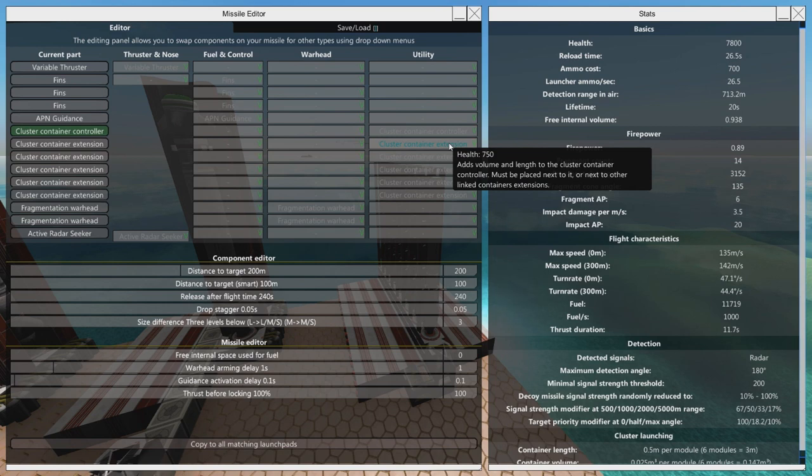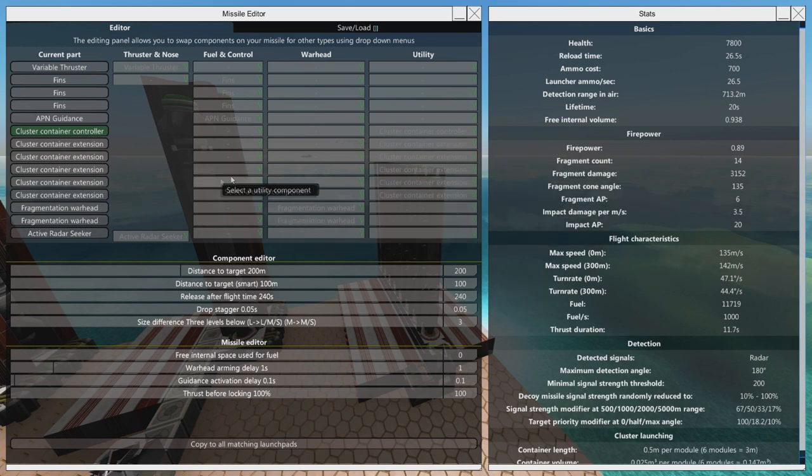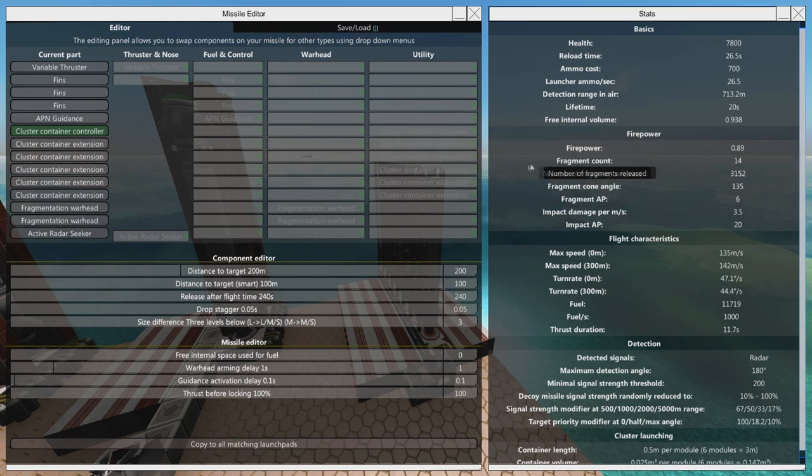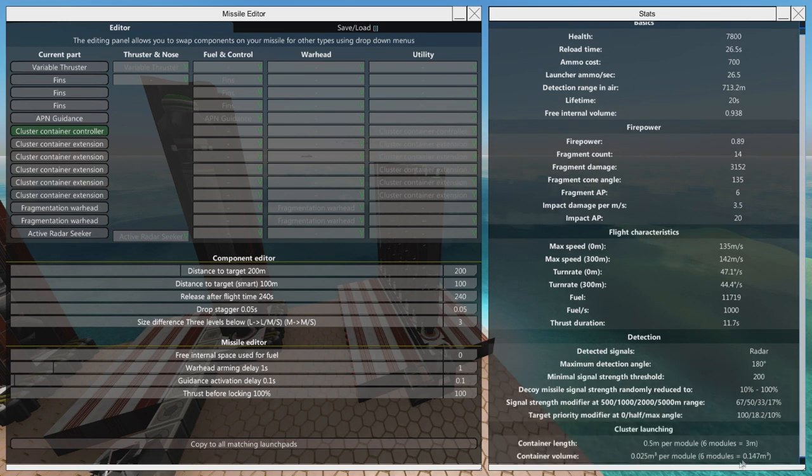The tooltip needs to be updated because what me and other people have found is that the extension only works if the controller is at the back. So the controller is at the back of the missile and the extensions roll out in front of it. It does not work if you stick it at the front, and it does not work if you stick it in the middle. So it's not just adjacent — it's in front of. The tooltip really should be updated to say that. The extension just makes the volume bigger.